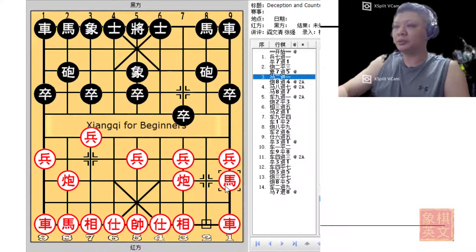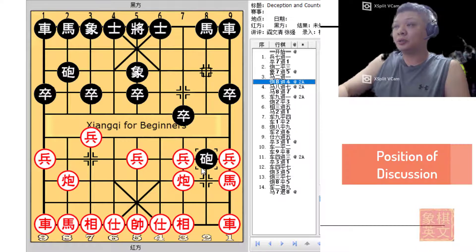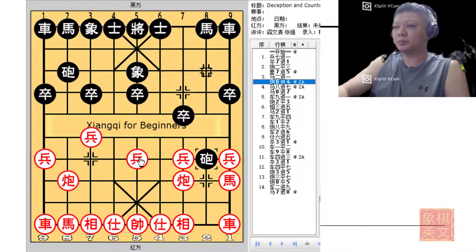Red will develop his horse, attempting the three-step tiger, and this would be the move of deception in this board. Because there are no pieces at the moment to protect the central pawn, black will try to launch his attack in this manner.